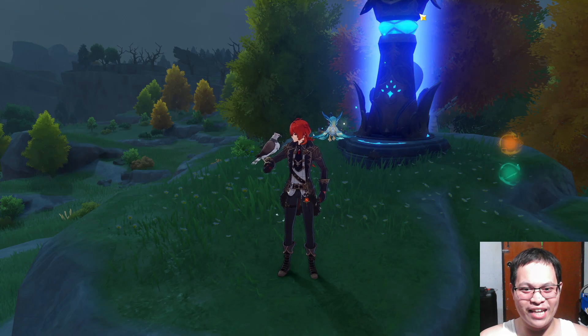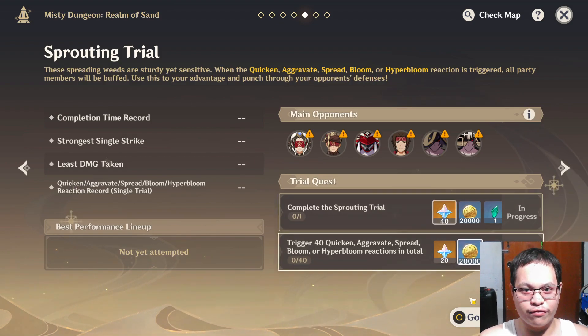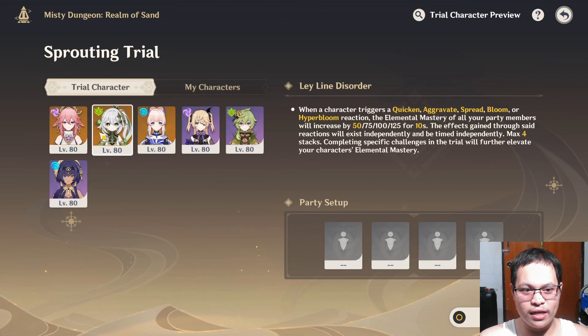What's up gamers, welcome back to a brand new Genshin Impact video. We're doing the Sprouting Trial right now and we need to have elemental reactions of Hyperbloom, Bloom, Spread, Aggravate, and Quicken.